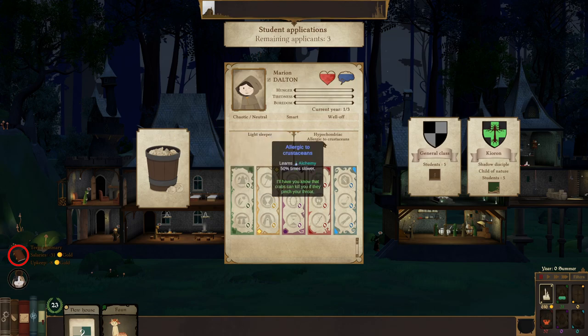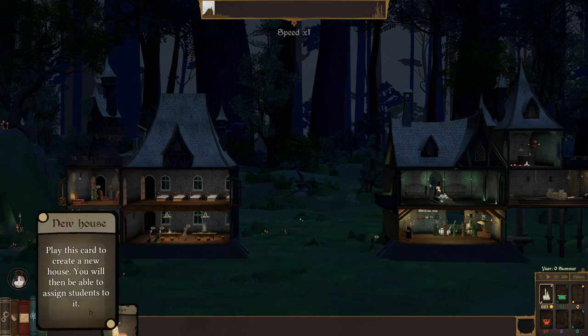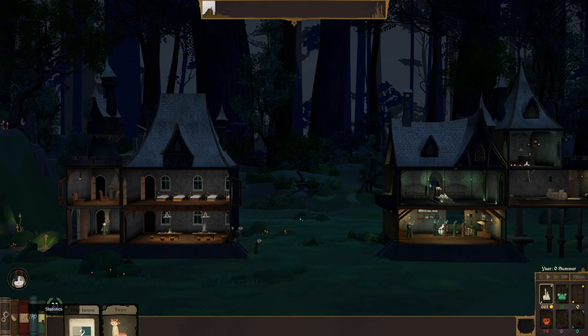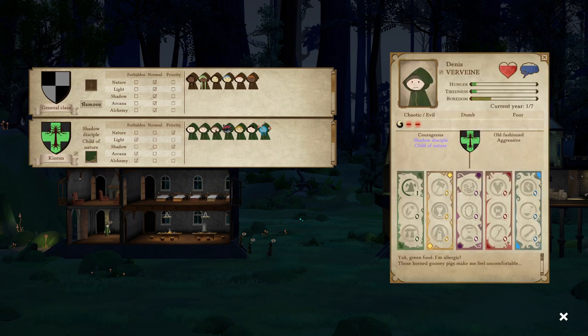Three more students coming in. One is a hypochondriac, allergic to crustaceans, doesn't like alchemy — but chaos neutral and rich. Give me some money. Oh, we got a deep folk — repels the Lord of Evil's progress by a percentage equal to the prestige earned from their future. What's wrong with the Lord of Evil? We like that guy. Dick Devil — a little ugly. I'll put you in general. Let's make a new house. Maybe we do just a specific shadow class. I haven't had the luxury of having so much shadow in one spot.